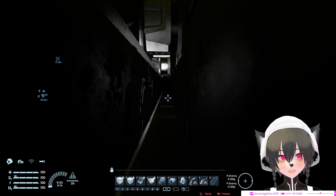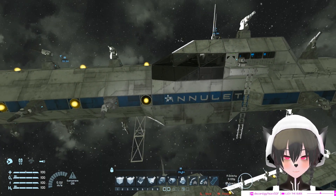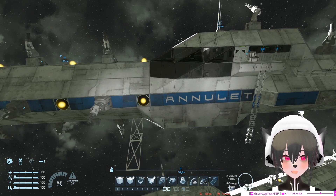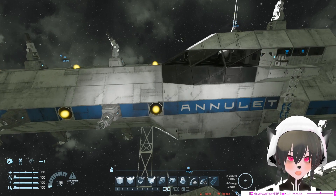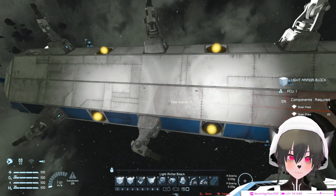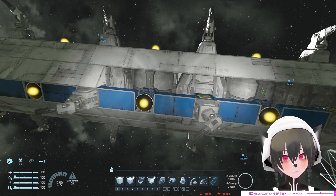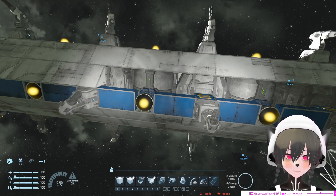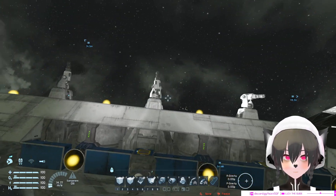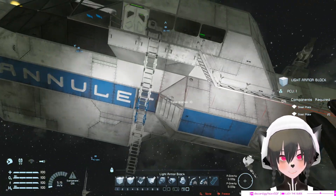The second type is the kind of ship that doesn't have any maintenance tunnel at all. The advantage of this design is that it's very efficient because you're not making any unnecessary space on your ship, and you can spend all that PCU on your weapons, fuel, and protection.